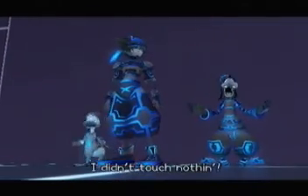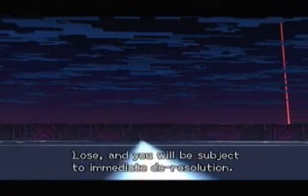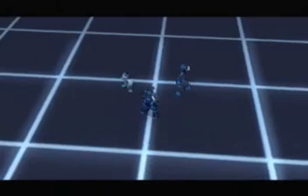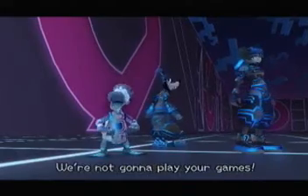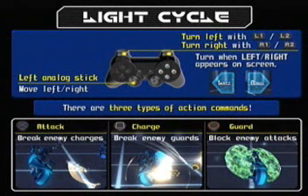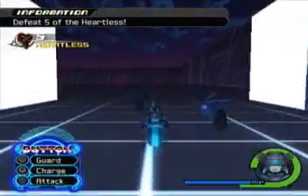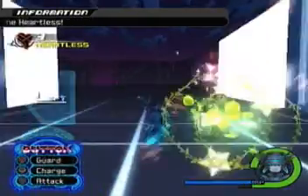I didn't touch nothing. Welcome to the game grid. Game grid? That's right — you've been chosen to play a few games. Lose and you will be subject to immediate de-resolution. Win? Well, no one wins. You're not going to play your games. You have no choice. Well then, get on with it. We got ourselves a little mini-game — the light cycle. Use the left analog stick to move. Turn left with L1/L2, turn right with R1/R2. X to attack, Square to charge and break enemy guards, and Circle to guard. Hopefully I won't screw this up. Not that hard.